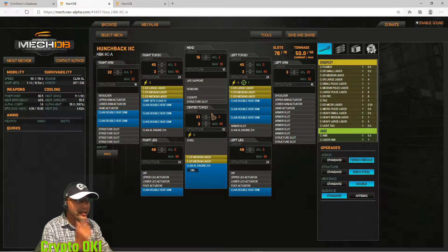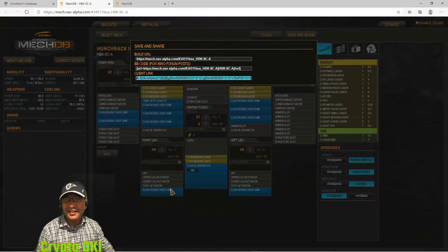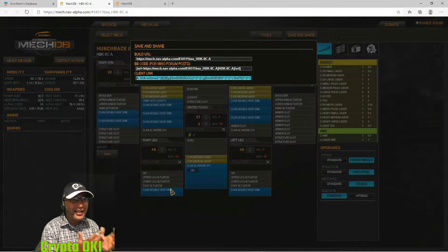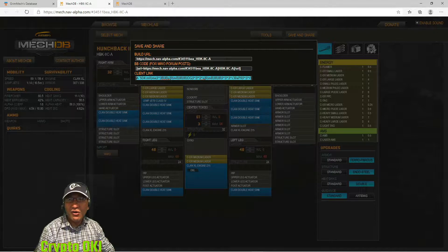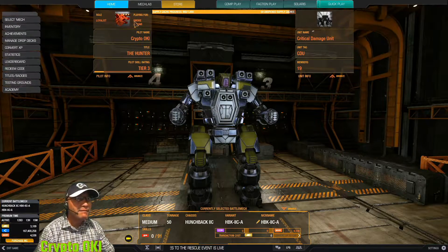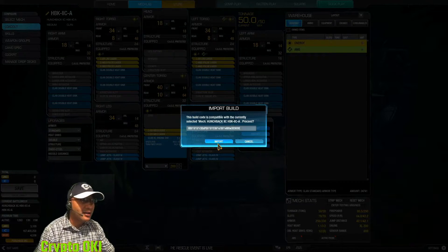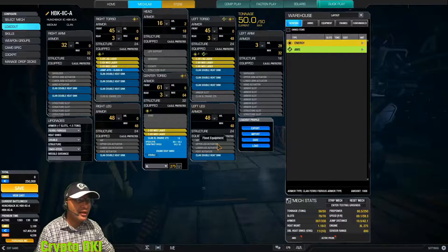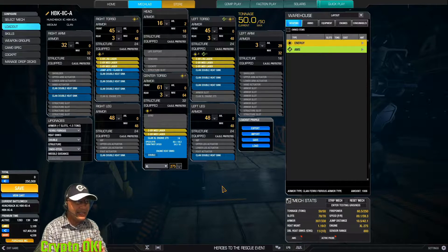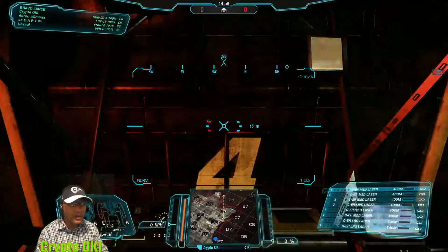The problem is the heat - it's not really good. But anyway, I'm going to take this link and all you do is copy it. Holy cow, look how easy this is - I love this website. I didn't have to manually configure the build at all. I go to the game, go to the mech lab, import it, and there it is - kabam! It's that easy, and now I'm ready to go. All I have to do is hit save.